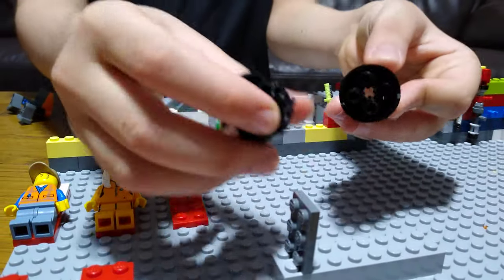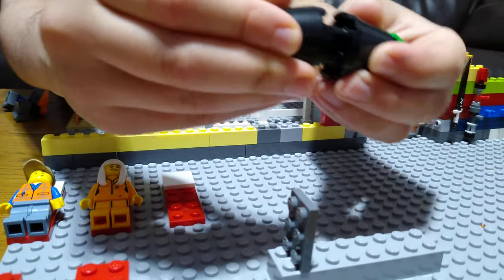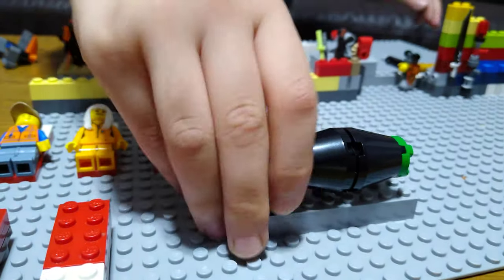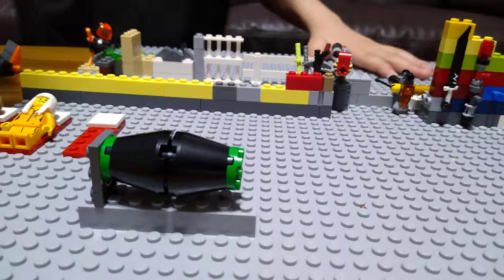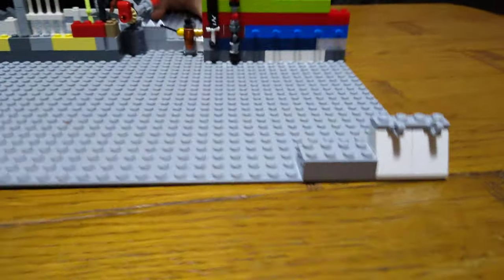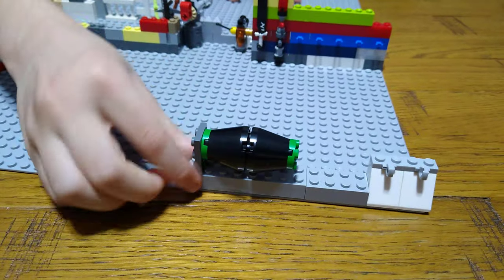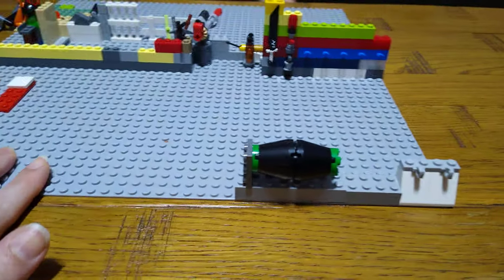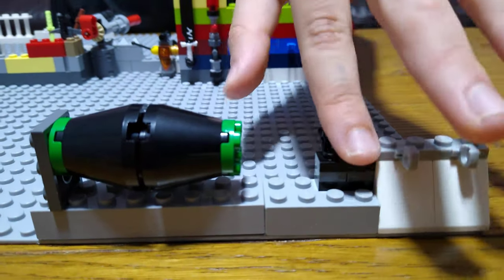Put one of these on, make this as well, then put this and put them together. Put it here, and also put a brick here, and then put this here. The reason for that brick is because we're going to put guns on there.